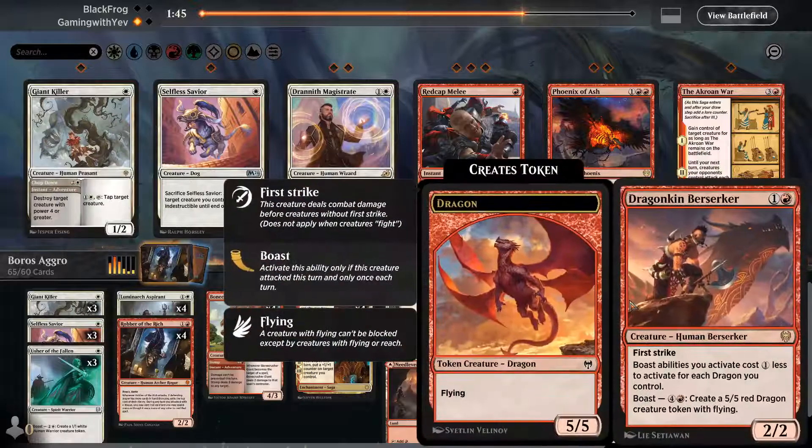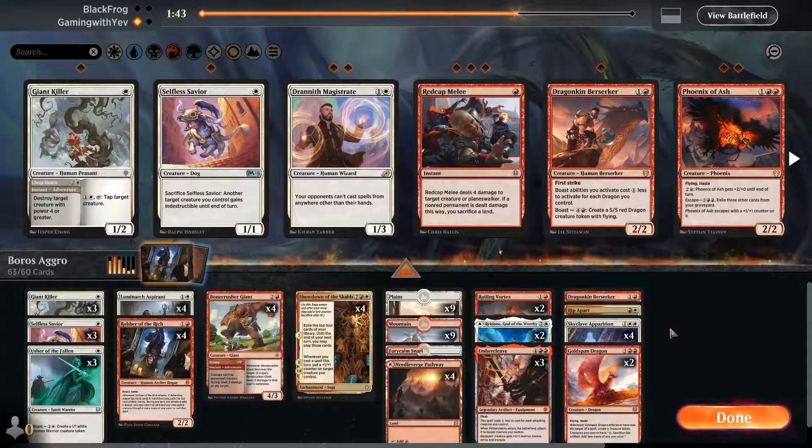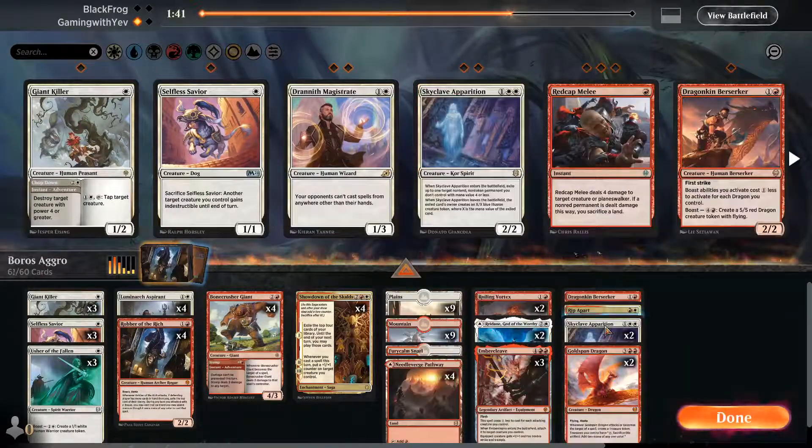For game two we're cutting one Berserker and one rifle card, as well as two Apparitions and one Goldspan Dragon. Let's go into game two.